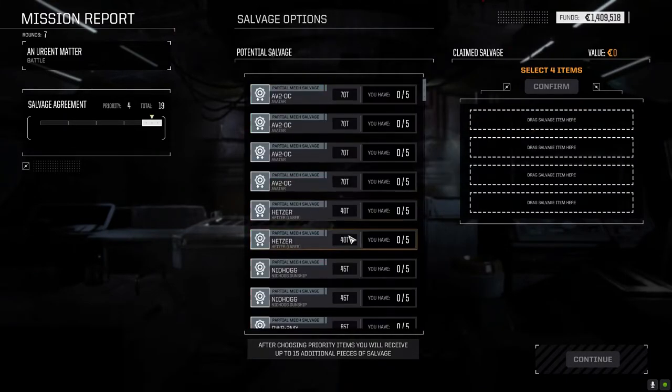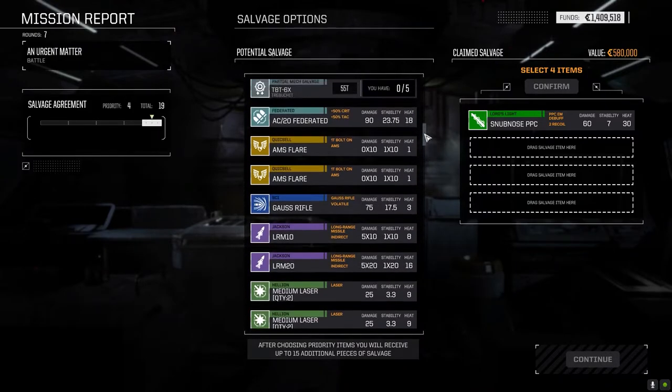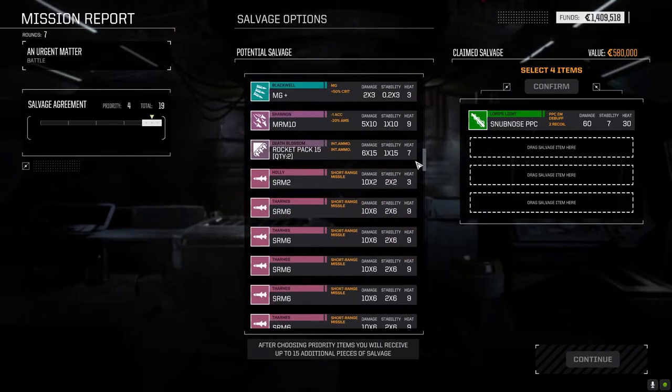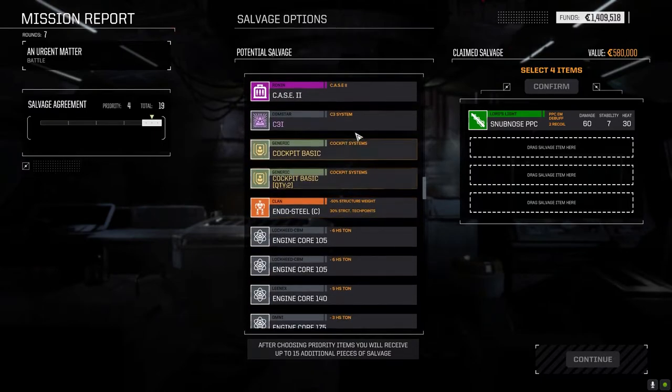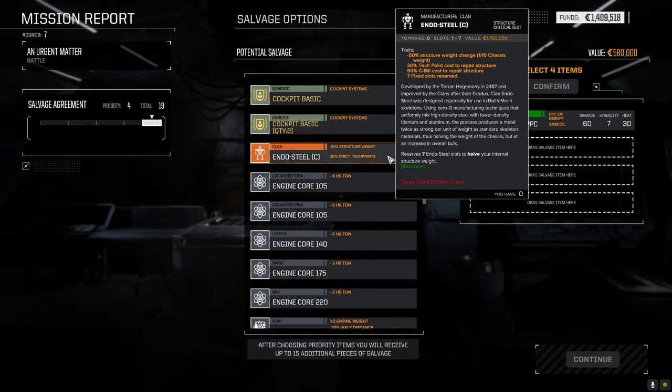As much as I want that, we've got an Avatar in the other playthroughs. Let's grab stuff I know we're going to use. The MRM-10 is a possibility. Two Saladin parts, two Hetzer Laser parts. Lots of SRM-6s, CASE II. C3i system improved? One sensor ping, 25 visibility signature — allies receive 6% sensors and 4% sight distance within 240 meters. 2.5 tons though, it's kind of weighty. Oh, clan endosteel — what mech was that on? The Avatar?